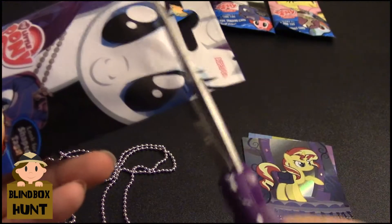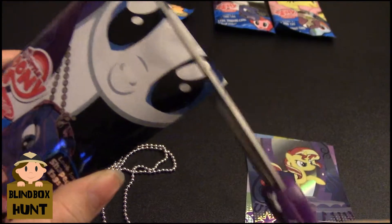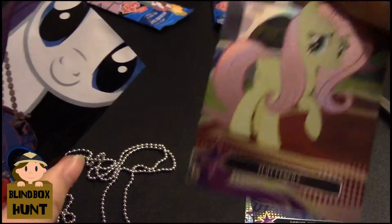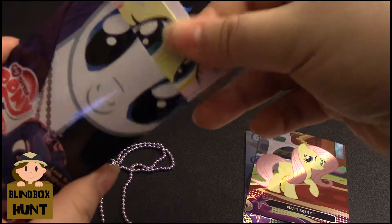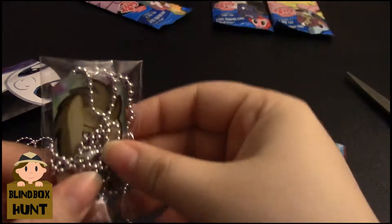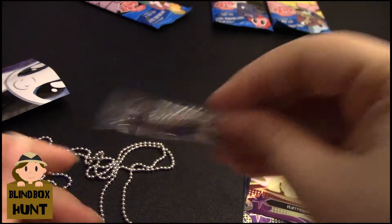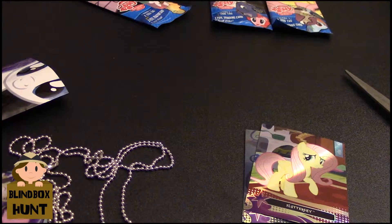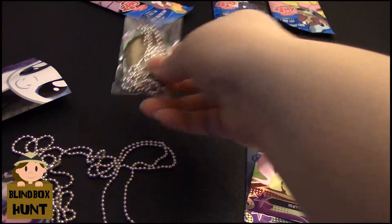Next up. We have a Fluttershy foil card — I'm not sure if I actually have her or not yet. Our Fluttershy decal. And a Doctor Whooves dog tag, which I think I have already. Yeah, so this is actually my first double — I already have this Doctor Whooves dog tag, so I'm just going to leave them in the package for now.